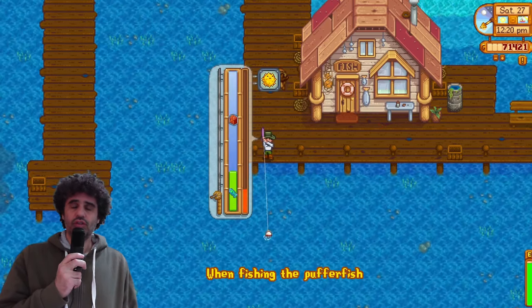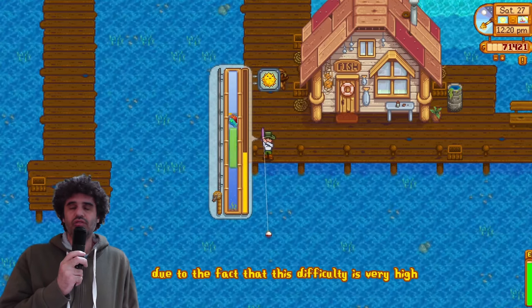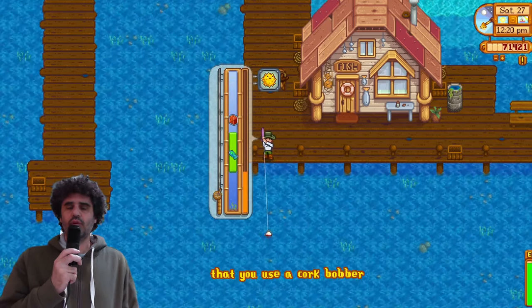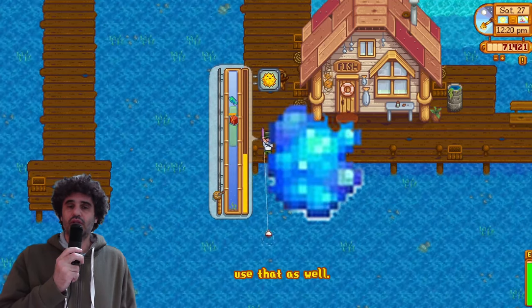When fishing for the perfect fish, be a bit worried due to the fact that its difficulty is very high and a fishing level of 7 or above is recommended. It is also recommended that you use a cork bobber, and if you have blue bait available use that as well.